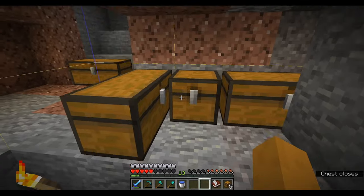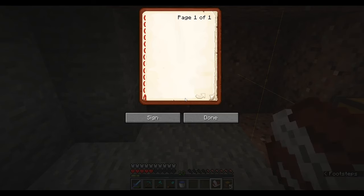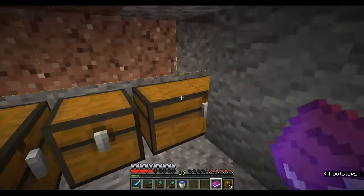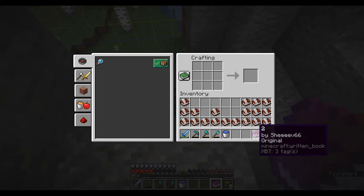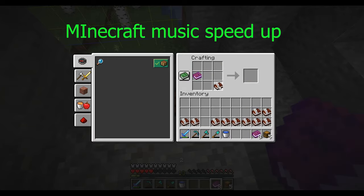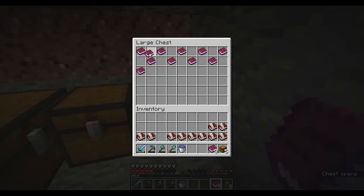Now what we wanna do is write another book — we're gonna call it book two. It's the same thing but in a different order. So we're gonna press F9. Let's sign it and call it book two. We need ten copies of that book, so we'll copy nine and leave the original. Then put these books in between the gaps we left.